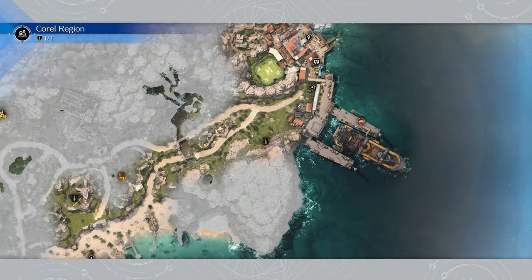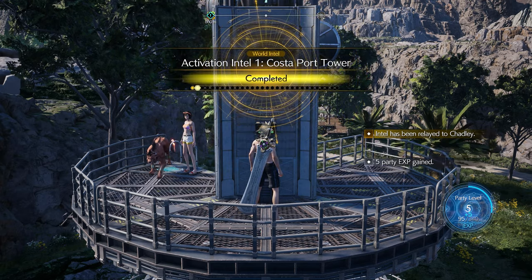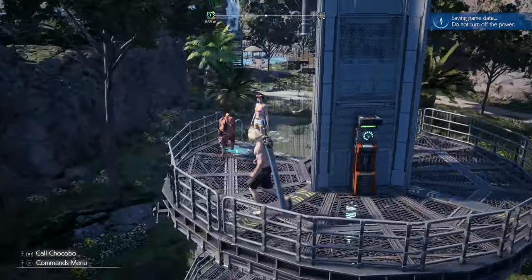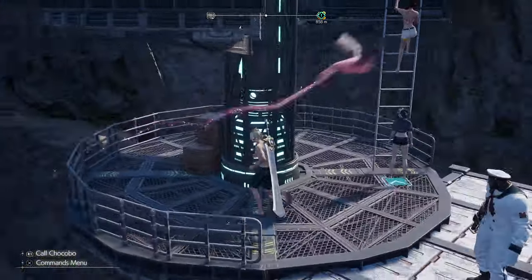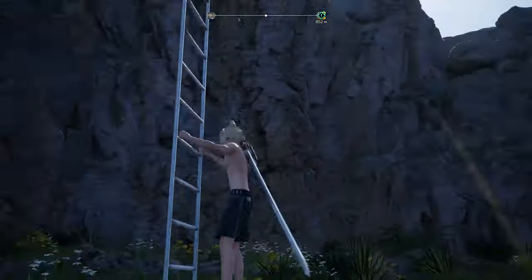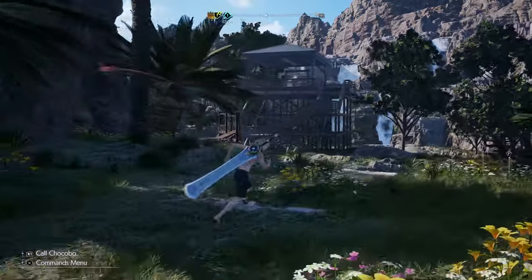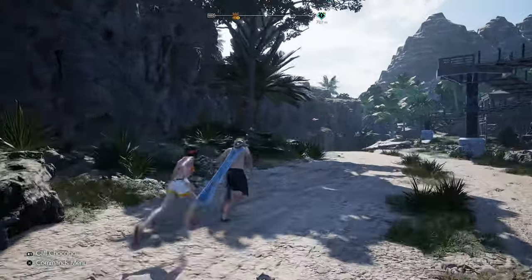That lagoon place looks nice. So all of these big exploration areas do seem to be roughly similar in terms of how much exploration there is to do — the points seem pretty equal to me. I don't know if there's a different type of chocobo here; I don't think so. We've already got the one that was kind of given to us that we didn't have to wrangle. Let's follow the birdie.